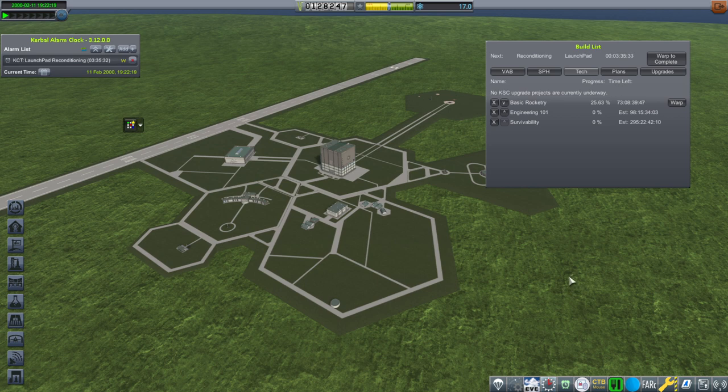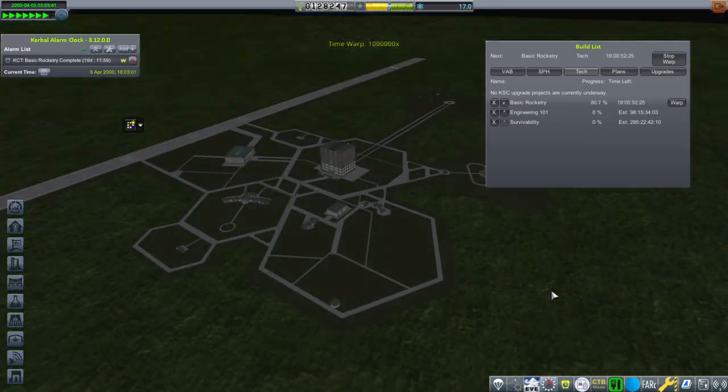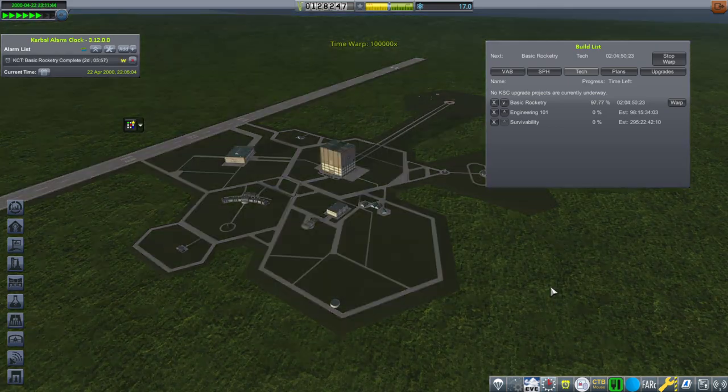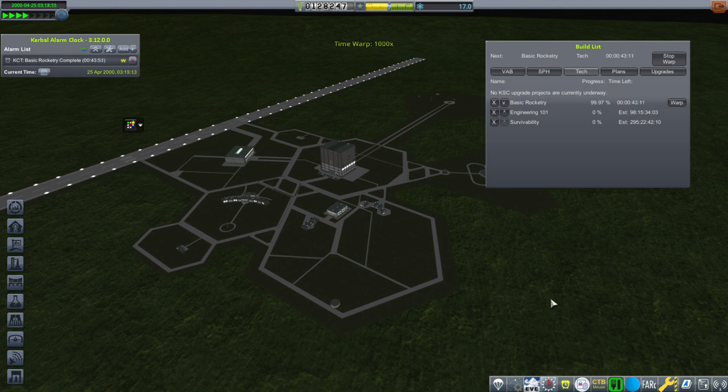Last time we almost got into orbit with our rocket, but fell short. Rather than launching that rocket again, I'll warp to the completion of Basic Rocketry and try to build a new rocket with that. I'll leave the attempt to get to orbit with the S2.720 engine to potential other players. For now I'll just proceed on, since we really need to test out the further parts of the tech tree.